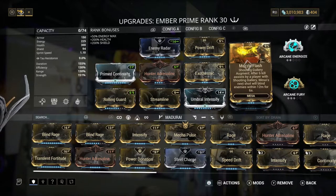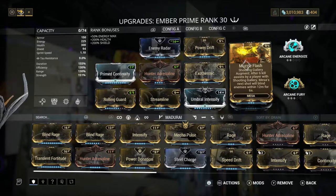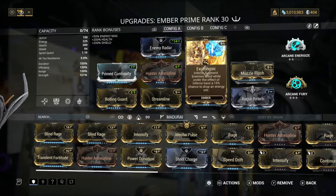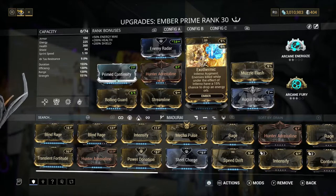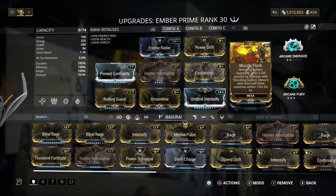Next we've got Muzzle Flash — after six kills assisted by a player with Shooting Gallery, the next shot or melee hit will blind enemies within 12 meters for six seconds. Really good for extra crowd control. Then we've got the Exothermic augment — the Inferno augment — where enemies killed while under the effect of Inferno have a 15% chance to drop an energy orb, which basically lets us recast our abilities a lot.